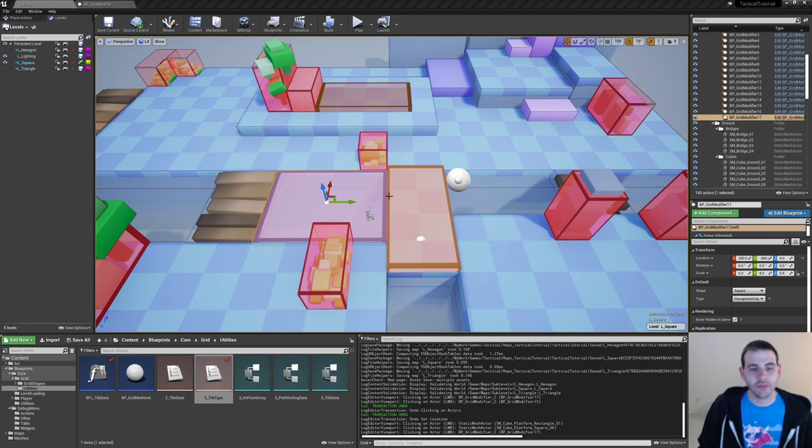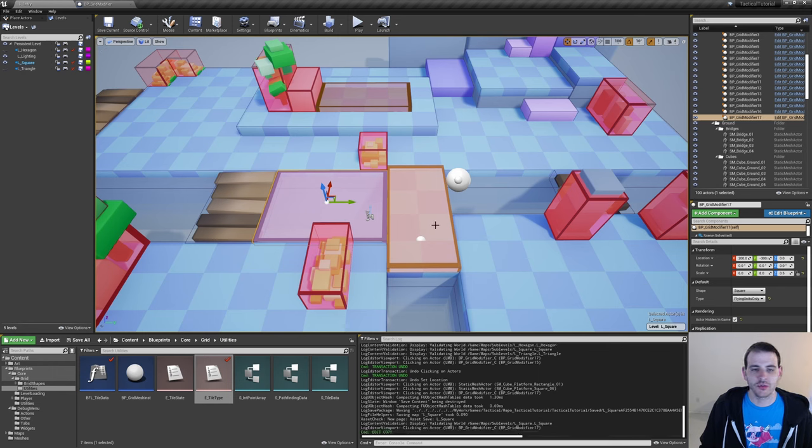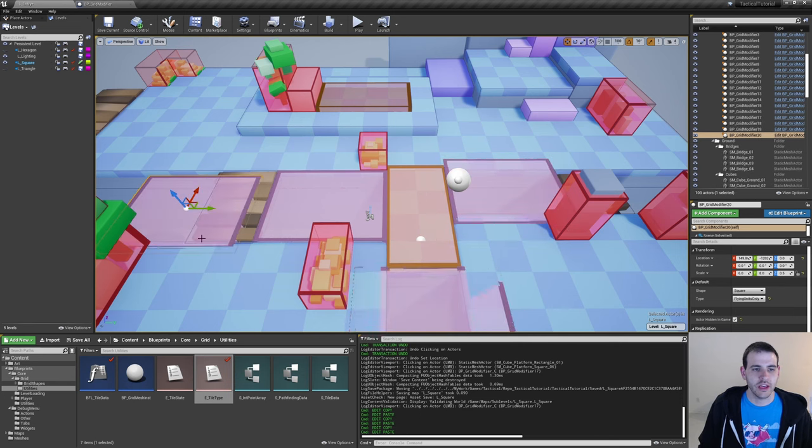I'm doing that because the volume right here doesn't have any ground under it, so we're going to use the height of the volume — at the same level as the rest of the level — to determine where we want to place the tile above it. Now it's time to do the exact same thing for all the grid shapes. I'm also going to add a few more volumes for the holes. See you in 30 seconds when I'm done placing everything.